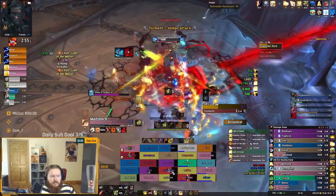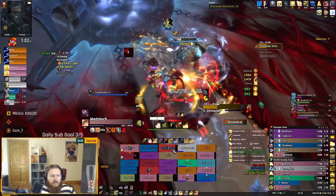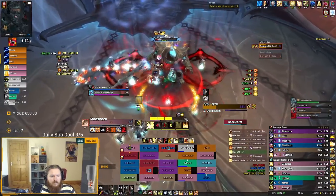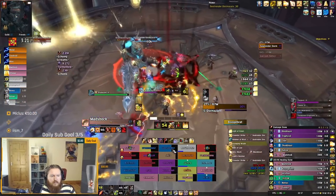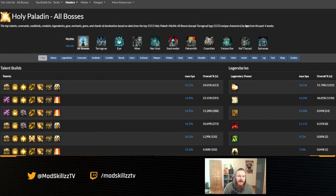Is this build better than the Shock Barrier/Holy Shock build from before 9.1? Honestly, I don't think this is better or worse — it's an alternative solution for your guild if you need more tank healing and spot healing. Otherwise, Shock Barrier is still very good. This is based on real play data from Mythic Holy Paladins running different builds, and because of the Race to World First, a lot of people are trying it out.